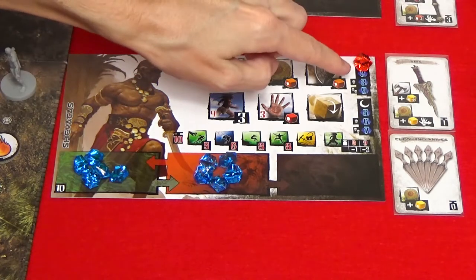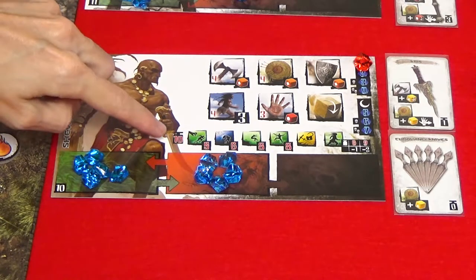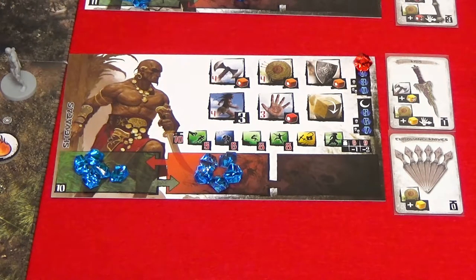This is the recovery chart. This shows you how many gems a hero recovers depending on their stance. This is the hero's encumbrance limit. If a hero's encumbrance exceeds the max value, the hero must immediately drop one or more items to reduce their encumbrance level so that it is equal to or less than their max encumbrance.